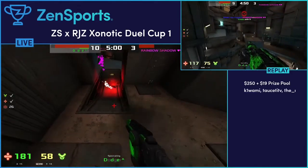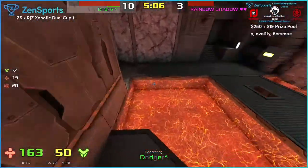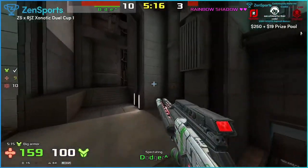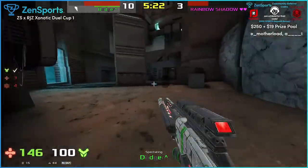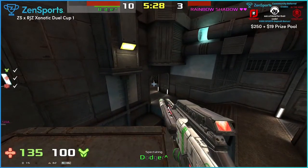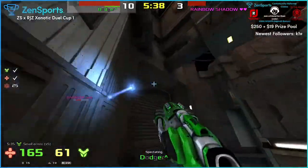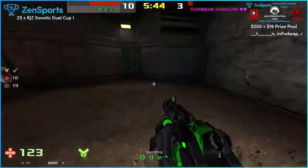Nothing Rainbow can do here. I think the opportunity for Rainbow Shadow - we've just gone over to the halfway point now - his best opportunity was probably about a minute and a half ago when he was kind of in the map, so to speak. But I think Dodger's just reeled off something like five or six frags in a row.